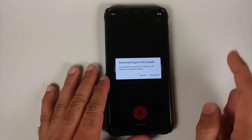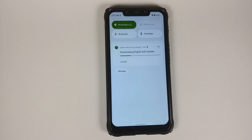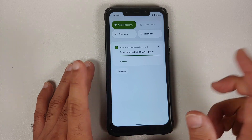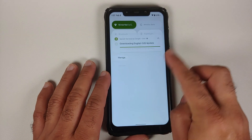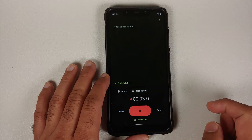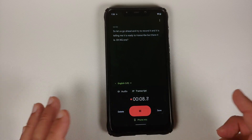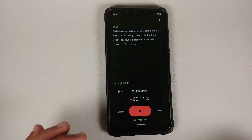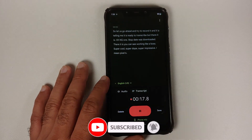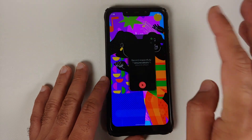The Recorder app features the Pixel 6 exclusive live transcript function while recording. After waiting for the English US language update to download, you can record and it transcribes in real time. Once the update was downloaded, it worked like a boss — super cool and impressive with Pixel 6 exclusive features running on the Snapdragon 845 Poco F1.